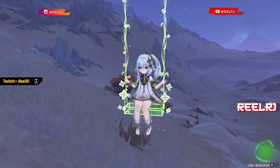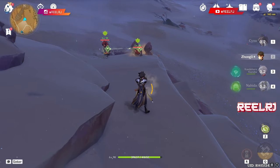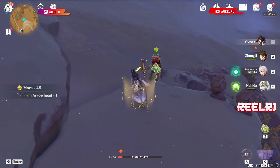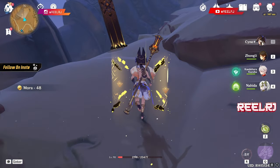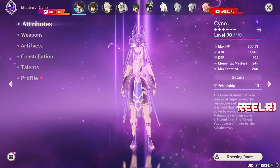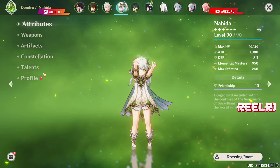Let's start with how Nahida works. Nahida tags enemies with her elemental skill and they get linked together. If you deal damage to one enemy, the reaction also triggers on the other linked enemies. You can tag all enemies, and if you keep dealing damage to only one, all that reaction damage reflects on all of them. Nahida's damage is entirely based on elemental mastery — the higher her elemental mastery, the higher her damage and support value.